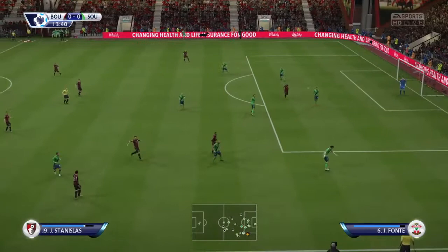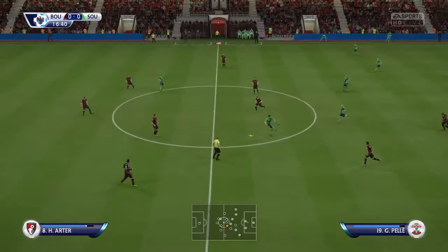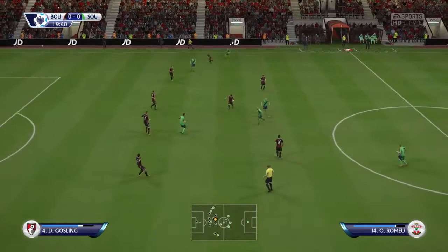Saints are playing in their away strip of green, which is a really good idea — green on green is really easy to see. I'm not sure why they've gone with green. I mean, did they not learn anything from the 6-3 Man United match from '96, or was it '95, when they changed their strips at half-time because they couldn't see each other in their grey tops?